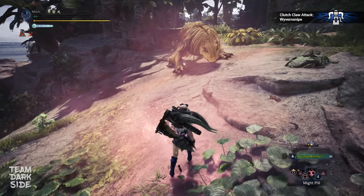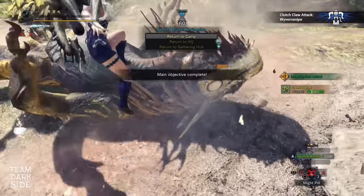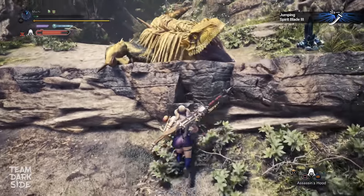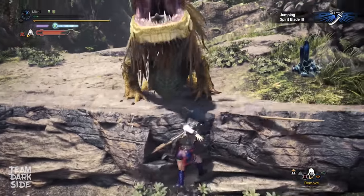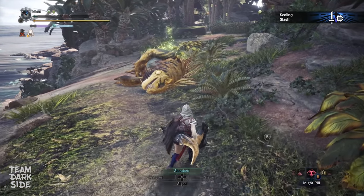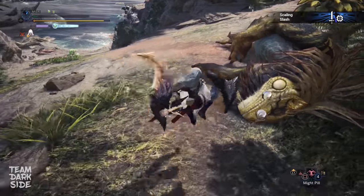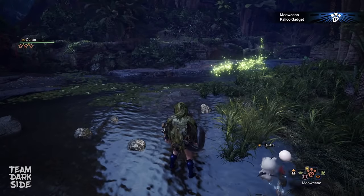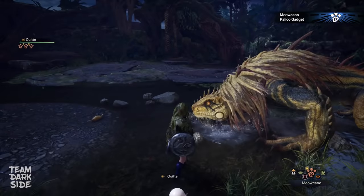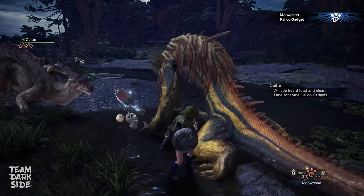This is the Wyvernsnipe clutch claw attack — because the clutch claw does damage, it doesn't count as a true one-shot anymore. This is the jumping spirit blade level 3 — Jagras needs to be lured close to a ledge again where it is possible to perform this aerial attack. This is the scaling slash — this attack has to be started next to Jagras, and while doing the backwards jump, charging into Jagras' direction. And finally, this is the strongest Palico attack in the game, called the Meowcano. The attack value of the Palico weapon doesn't influence the damage of this gadget at all — Palico Rally level 5 is the only thing we can use to increase damage, so our Palico can combo-shot this Jagras.